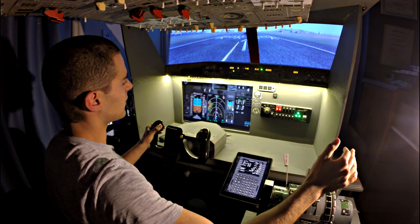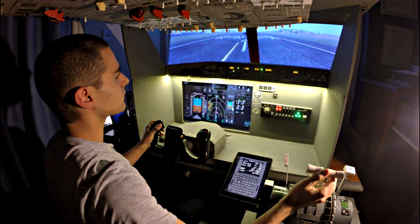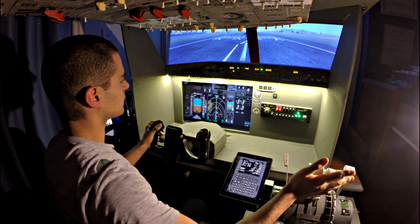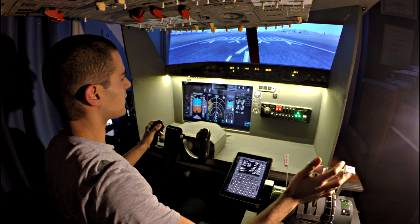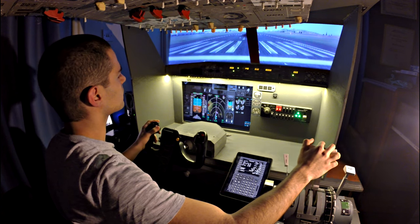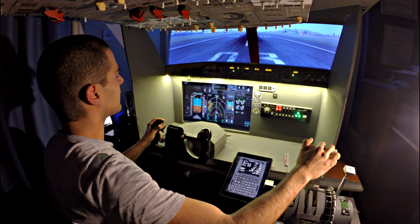Clear for takeoff runway 03 right, Cypher 7601. Landing lights on. Before takeoff checklist, below the line complete. Olympic 152, go ahead. Behind — 032, 032, timing stabilized, set takeoff thrust. Behind the departing aircraft, line up and wait runway 03 right. Takeoff thrust set, indications normal.